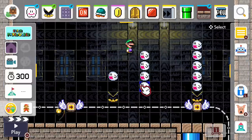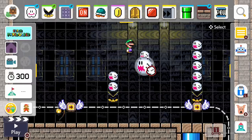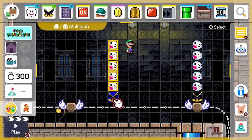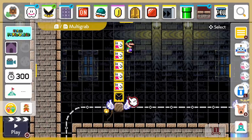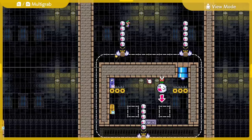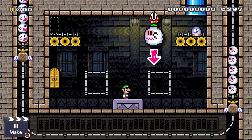We can make these pillars by stacking boos on top of a muncher. This will make sure that the boos don't fly away and that we keep our vertical pillar the entire time. Then we take the muncher and put it on top of a winged hard block, giving our column of boos some mobility while still keeping them together. We then put that winged hard block on a track created in a circle, letting us predict when the boos are gonna fly at us and get a sense of rhythm for when to dodge these spooky pillars.